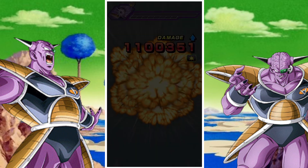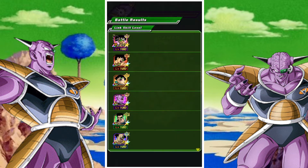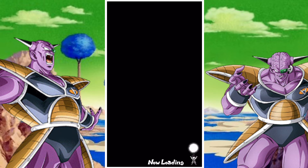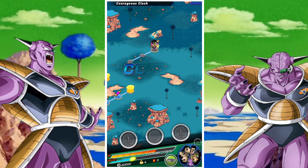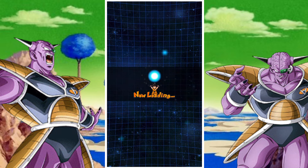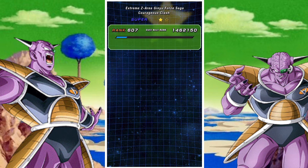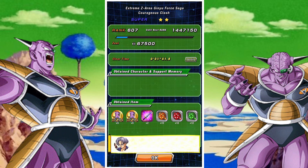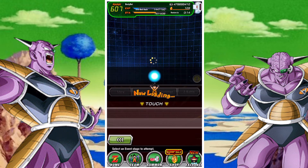Remember, you need 30 gold and 30 rainbow medals. The same ruling applies — you'll probably try each difficulty three times and should get a question mark at least once, meaning about five attempts on this difficulty in total. If you do the maths, that's 60 plus 125 stamina, which means about 185 stamina in total to complete the stage, depending on your luck.